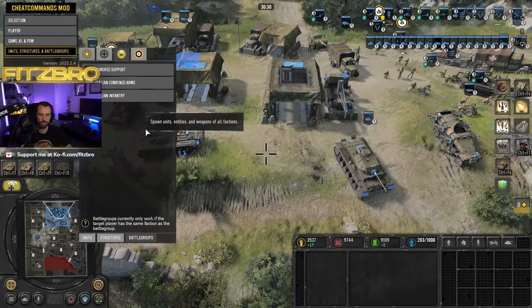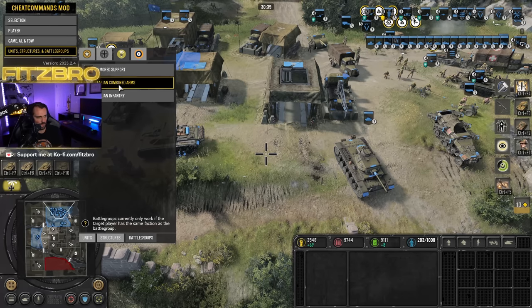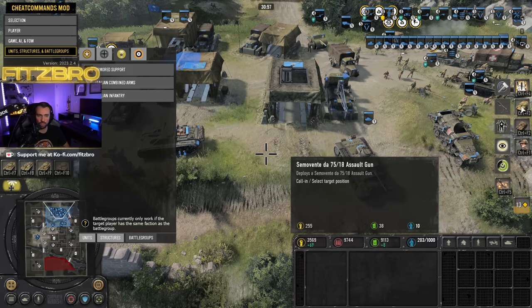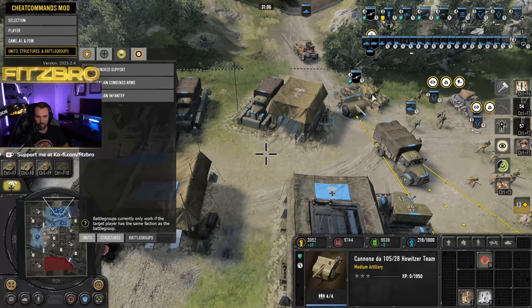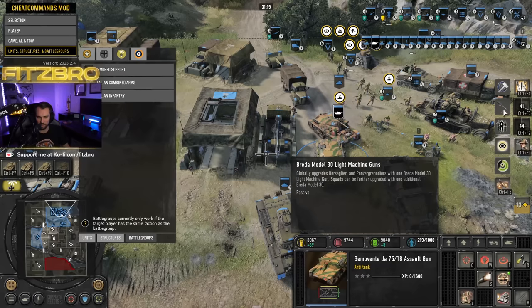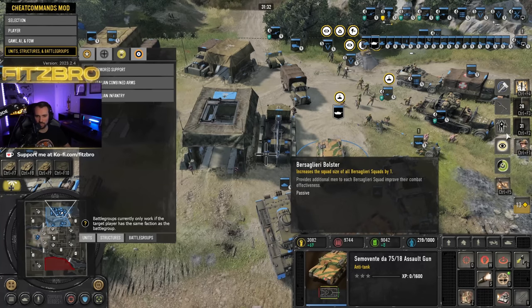Let's talk about the Italian Combined Arms battle group. With this one you can get 'Pact of Steel,' which reduces the cost of all DAK vehicles by 15. You can get artillery cover — a light to medium off-map artillery to overwatch a targeted area, targeting both infantry and vehicles. You can call in an assault gun. You can also get Bersaglieri light machine guns, which upgrades your Bersaglieri and Panzer Grenadiers with a light machine gun.